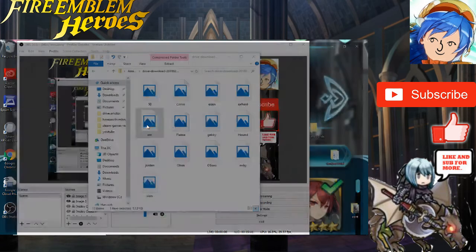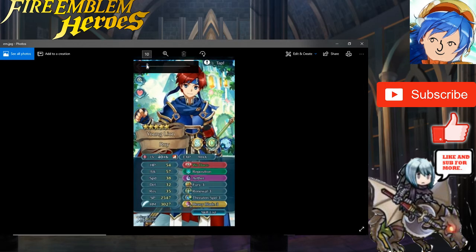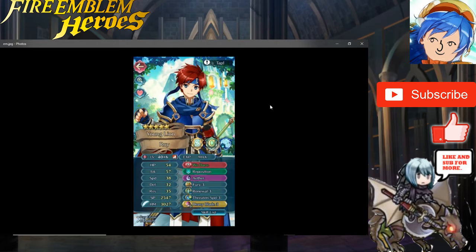This next one is sent by M on Amino. Thank you M for sending me your Roy. I can tell from your profile that you really love Roy — you basically have him on the verge of plus 10. I can't tell his IVs since he's already so high merged, but he has 54 HP, 57 attack, 38 speed, 32 defense, and 35 res. You gave him Wo Dao Plus with the attack refinement, Reposition, Aether, Fury 3, Renewal 3, Threaten Speed, Heavy Blade 3.